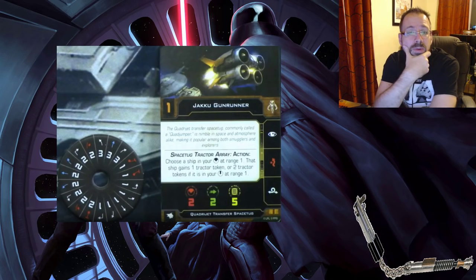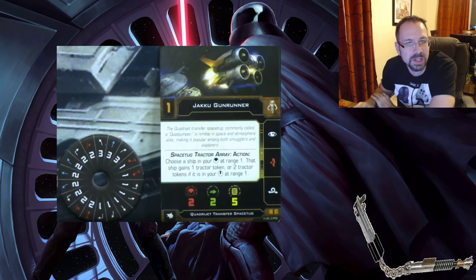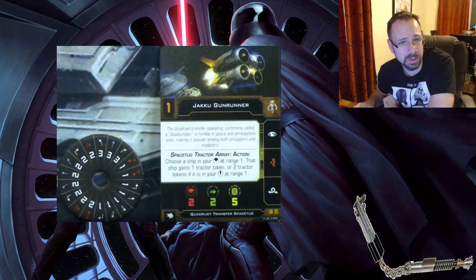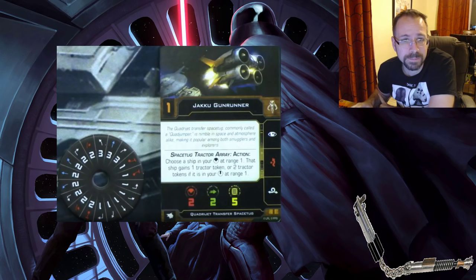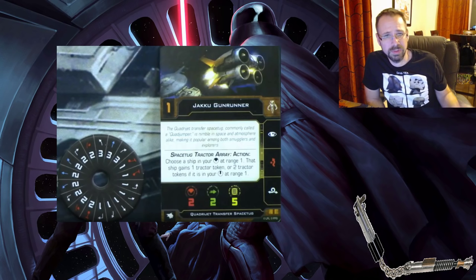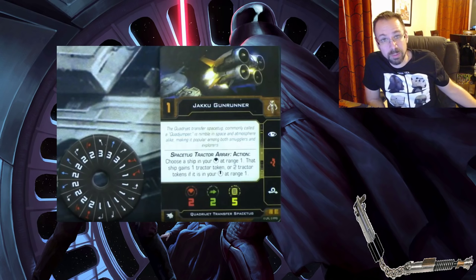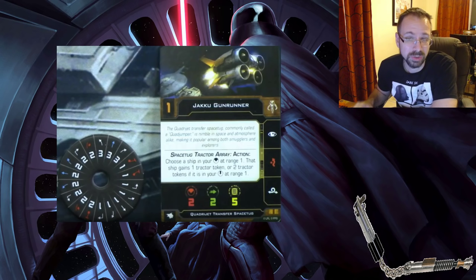The Quad Jumper is now officially called the Quad Jet Transfer Space Tug. It still has a one reverse, two reverse, and two S-loop. Evade is a red action. All of them come with the baked-in Space Tug Tractor Array: choose a ship in your forward arc at range one and it gains a tractor token — or two tractor tokens if it's in your bullseye arc at range one. You need one tractor token to move a small ship, two for medium, three for large, and they go away at end of turn.